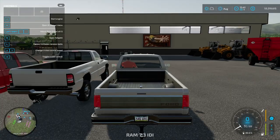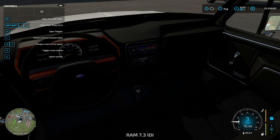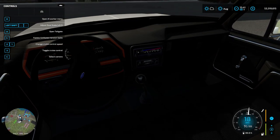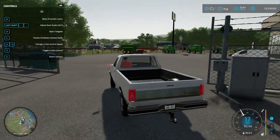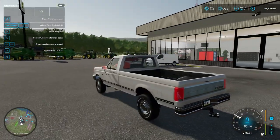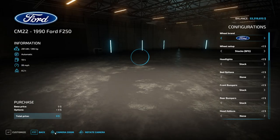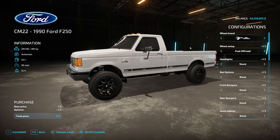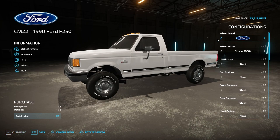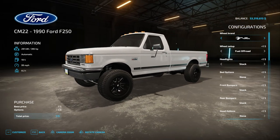Let's hop in this Ford F-250 first. It shifts and everything — this is nice, I like this. So for wheel brand, Ford, we can put some Fuel off-roads on it. American Ford — that doesn't look bad actually. Yeah, we'll do that, I like that.